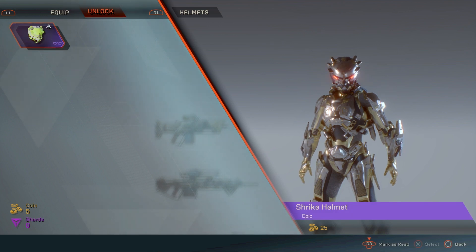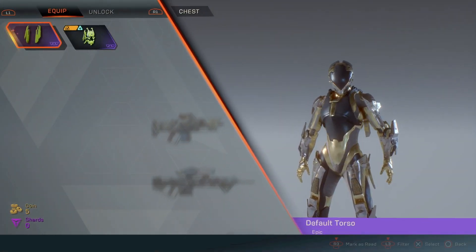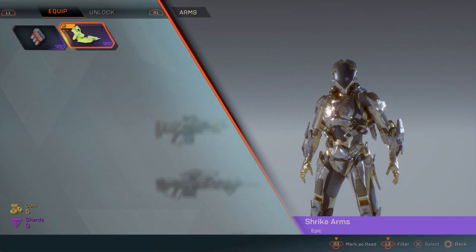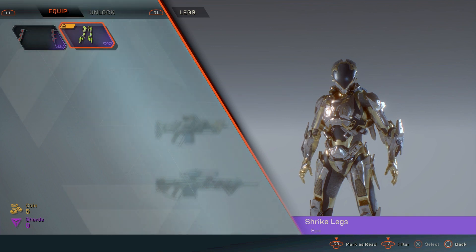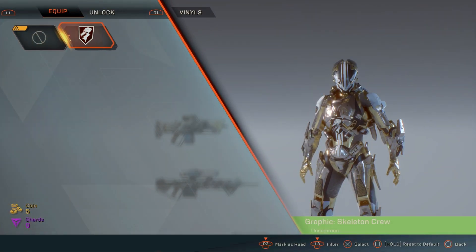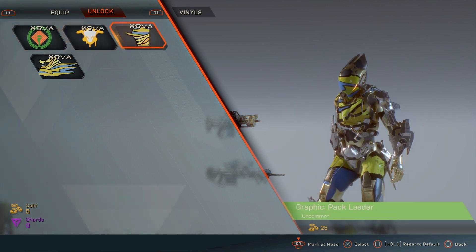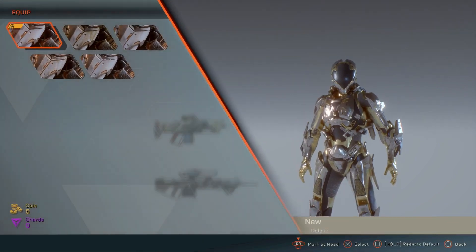For styles, you have a bunch of different options for your javelin, and I'm assuming when the full game releases we'll have much more than just one epic unlockable. The items you unlock in the styles section will only cost 25 coins in the demo — when the full game releases it'll cost more, possibly like 50 or 100. You also have vinyls, which are basically like armor or skin paints — pretty nice war paints.